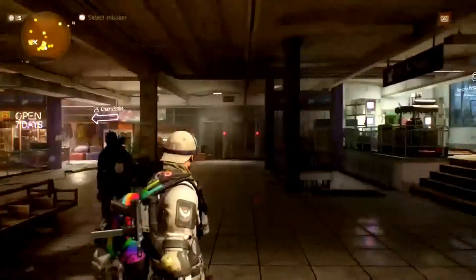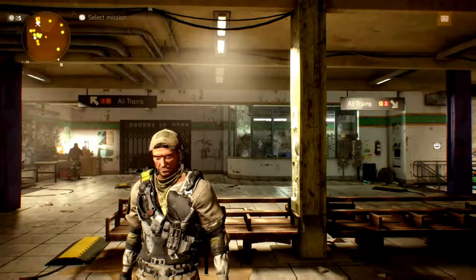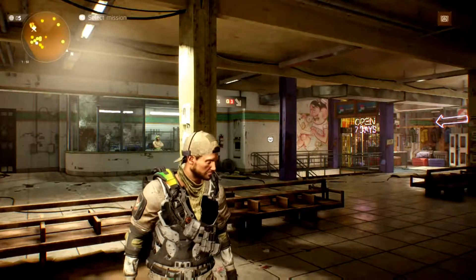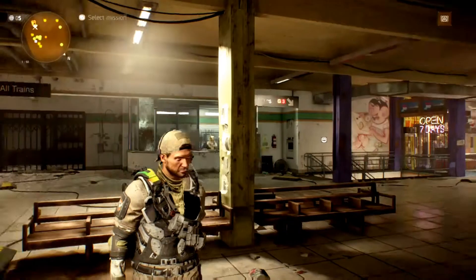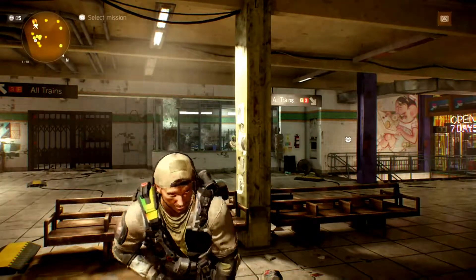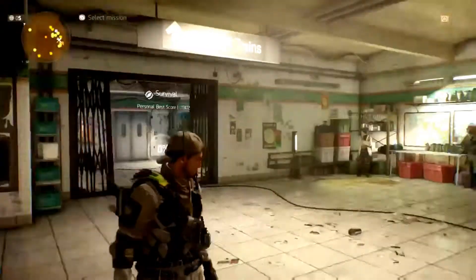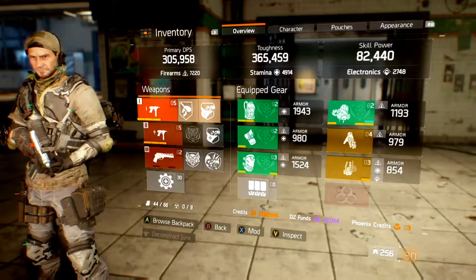What's up guys, I'm Wild Boy and I'm bringing you another striker build. This time I'm going to be using SMGs — the two Valkyries, Hilder and Air. I found out this build by watching a guy, I forgot his name, but it's like something Taylor. This build is a lot of fun and I'm gonna show you how I made my build and how it turns out. So let's get right into the stats — here's my primary DPS, my toughness, and my skill power.